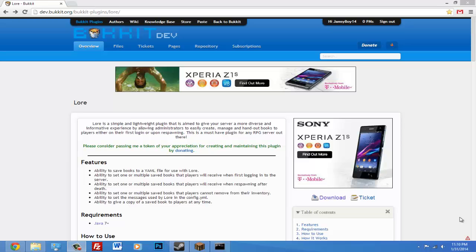Today I'm going to do a tutorial on the plugin Lore. This plugin lets you save and set books that are written in and give them to every player as soon as they join or as soon as they respawn from dying. It's a really cool plugin and really good for RPG servers if you want to explain how your server works or if you want to have the rules. It's perfect for rules.